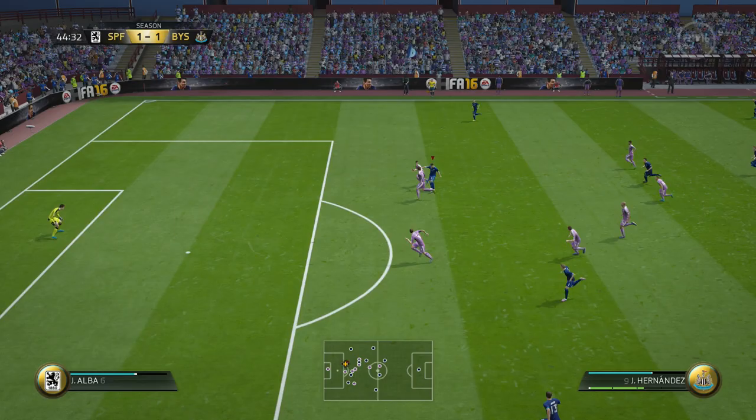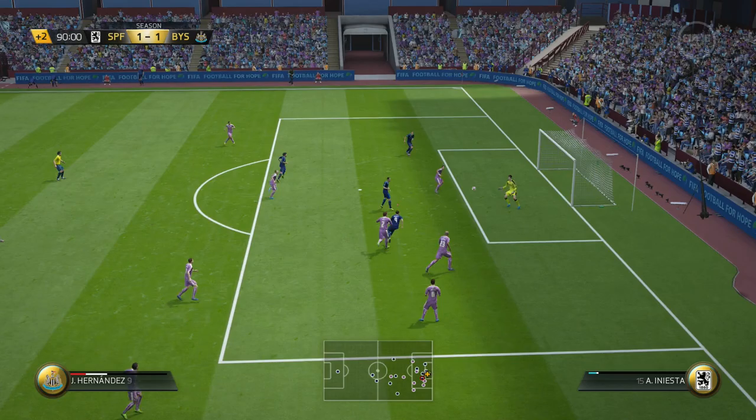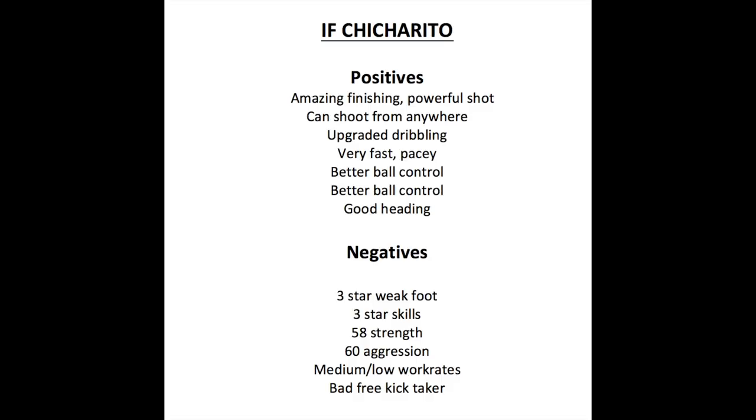If you give him the ball and let him be a creator and finisher on his own, he can succeed — but not in a striker role. I played him in a 4-3-3 one striker formation and regretted it very much. I would rather play him in a formation where he is a center forward. In summary, Chicharito is upgraded very highly and remains a great threat on offense. However, the same negatives from his regular card — too weak, not aggressive, medium-low work rates — still remain, which is why you should still play him in a different position. Final rating on this card will be an 8.6 out of 10. If you play him in the right role, make that rating a little higher, because he can be fantastic.